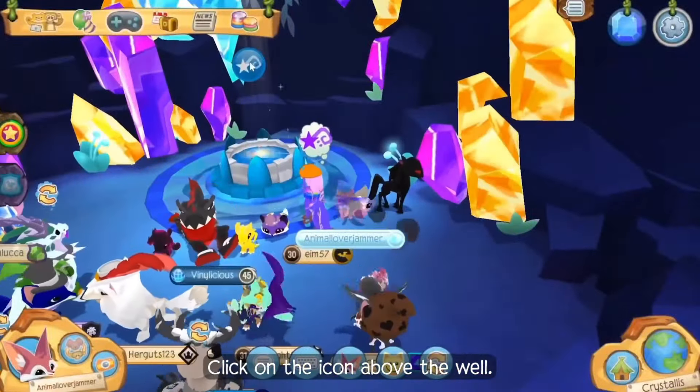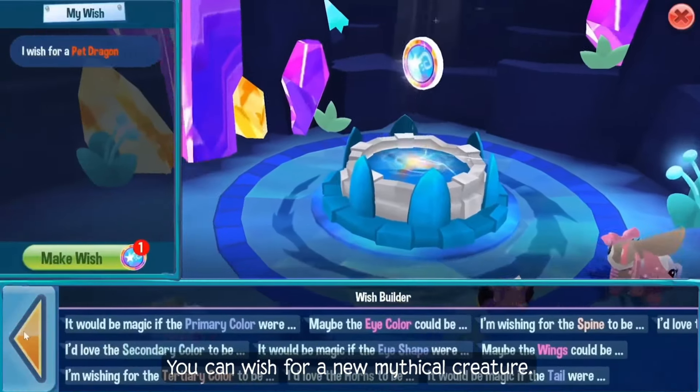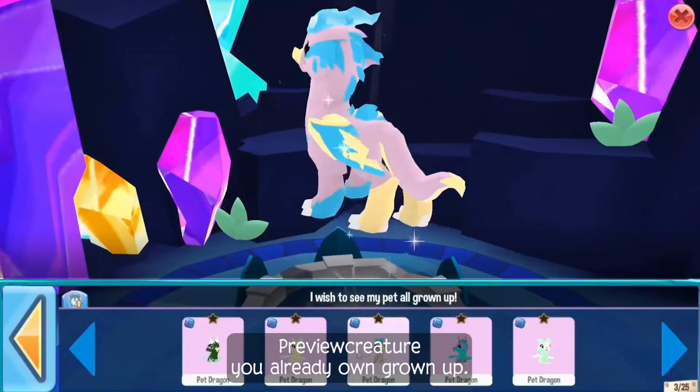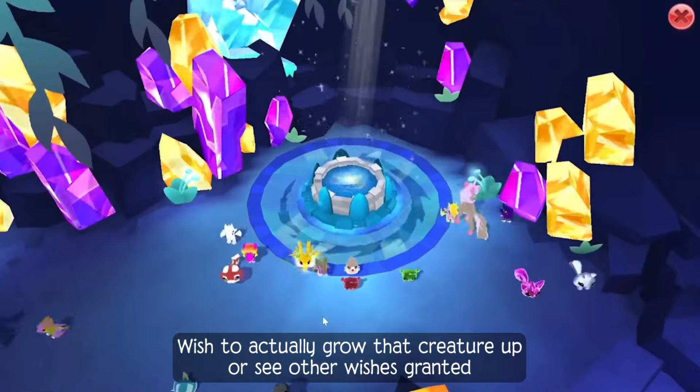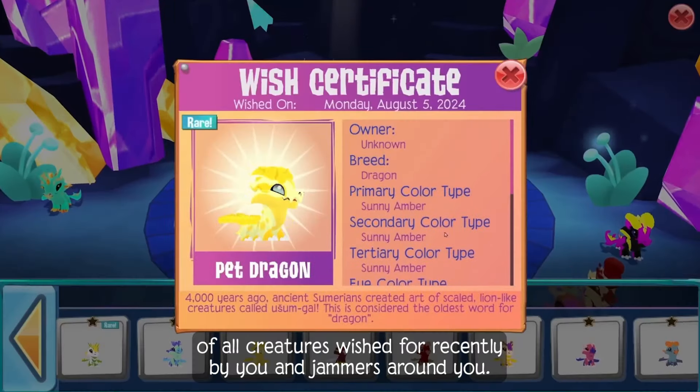This staircase will lead you up to the wishing well. Click on the icon above the well. Once you click it, you will see all these options: you can wish for a new mythical creature, preview a creature you already own grown up, wish to actually grow that creature up, or see other wishes granted, which will show you a history of all creatures wished for recently by you and Jammers around you.